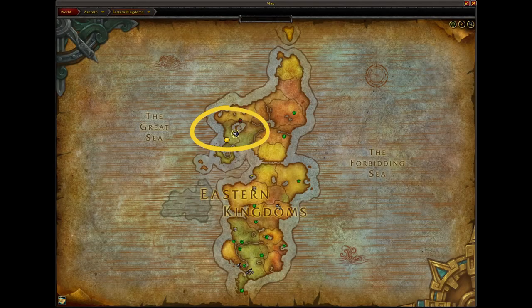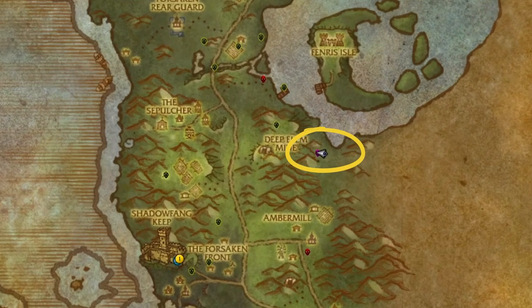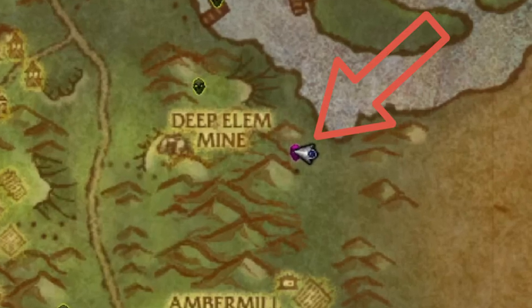To get started, you want to be in the Eastern Kingdoms and you want to head over here to Silver Pine Forest. This is a horde area, so Alliance, just kind of keep that in mind when you're coming over here. Once you're in Silver Pine Forest, go ahead and make your way over here to this location. Zooming in on the map, you can kind of see where it's located here.